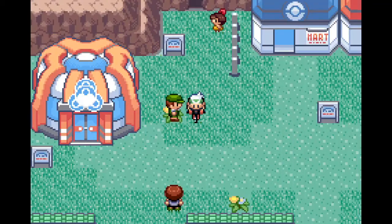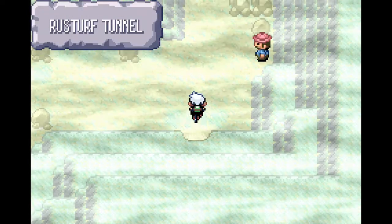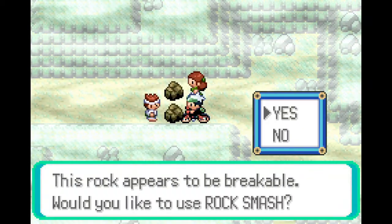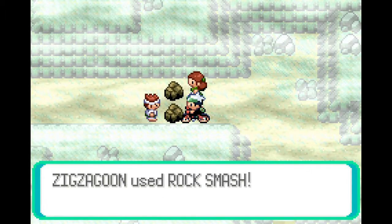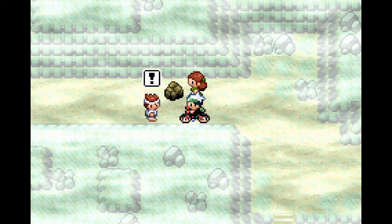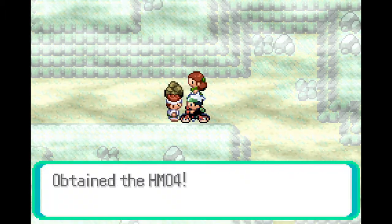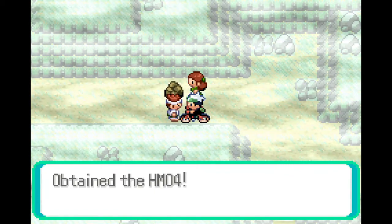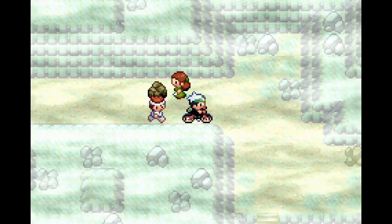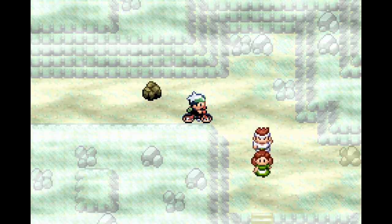We're getting up there pretty quickly. The first thing we're going to do is use Rock Smash. I did teach Zigzagoon Rock Smash between episodes, so it can finally break through here and we'll be able to get through to Rustboro. We get HM04 Strength, which is going to be useful later on.